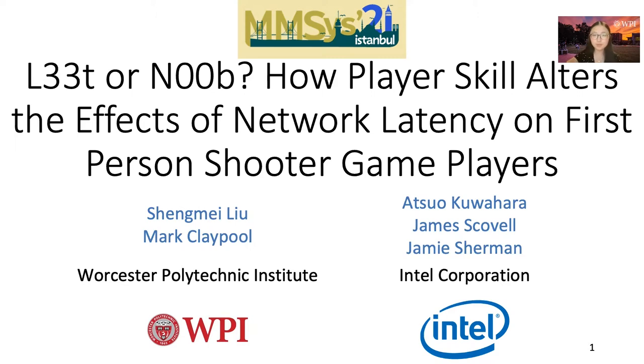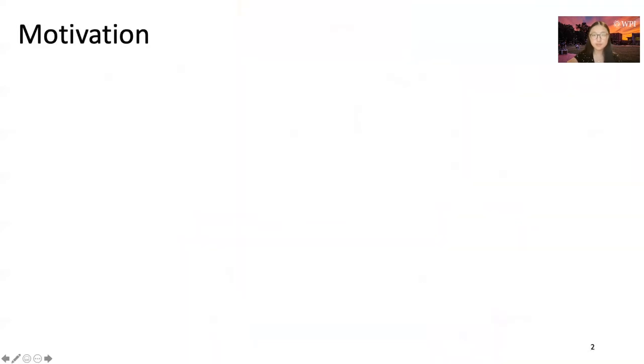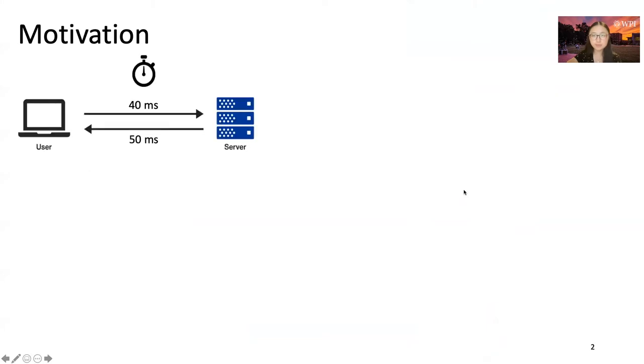Today, I will present our paper, Lead on Move: how player skills alter the effects of network latency on first-person shooter game players. First, let's talk about the motivation. It's common knowledge that a decrease in latency helps game players, and network latency is an important type of latency. It's the round-trip time between the client and the server. For example, if the uplink time is 40 milliseconds and the downlink time is 50 milliseconds, the network latency would be 40 plus 50 equals 90 milliseconds.